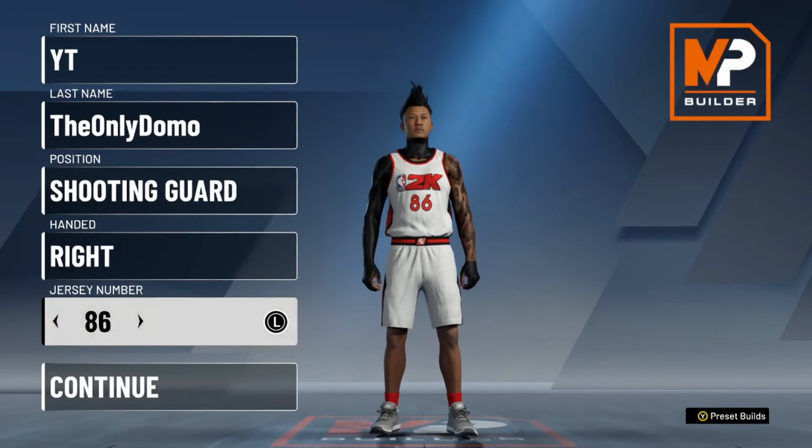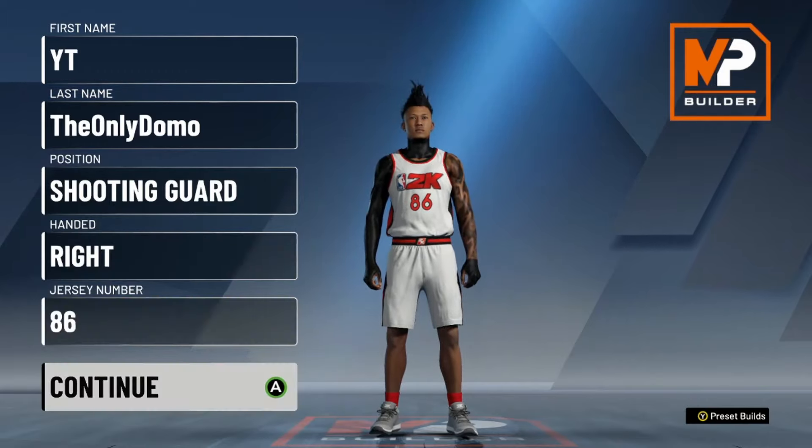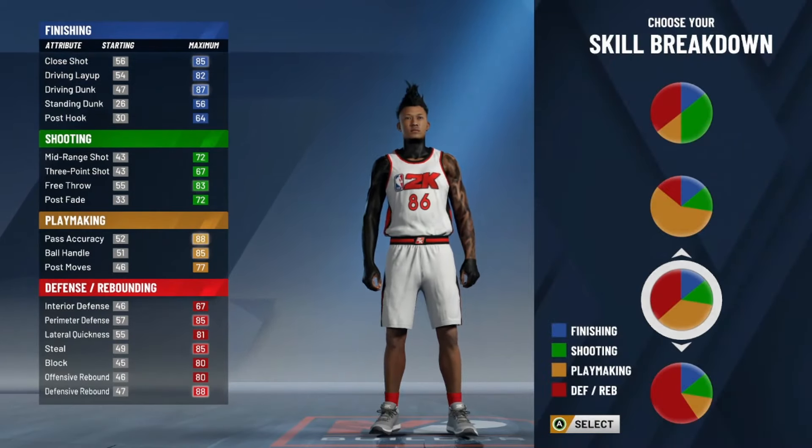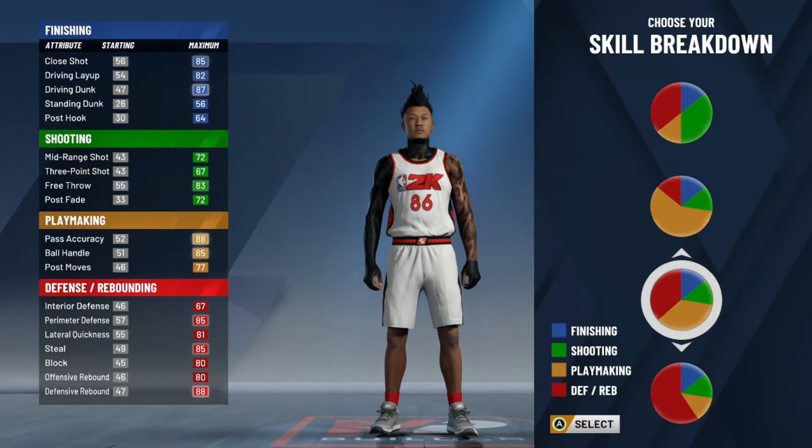It doesn't matter what jersey number you go with. Now the pie chart you want to go with is the yellow and red pie chart — it's playmaking and defensive, so it's going to be a defensive playmaking build. I know you have a 67 three-pointer, but let me break it down to you.